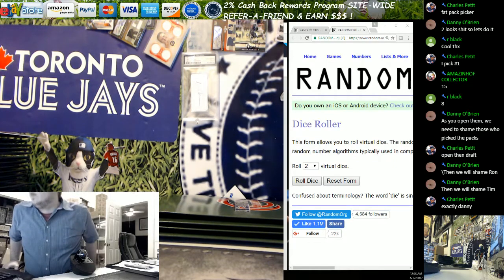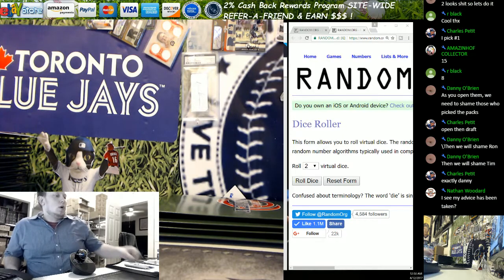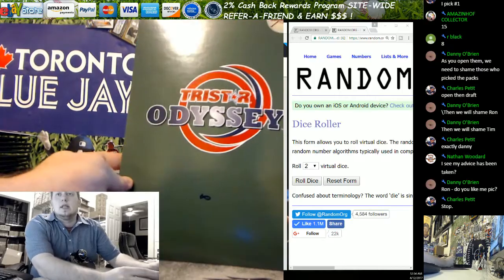Hey folks, this is Ron from livecasebreak.com. We are doing a four-envelope draft of 2017 TriStar Odyssey baseball.